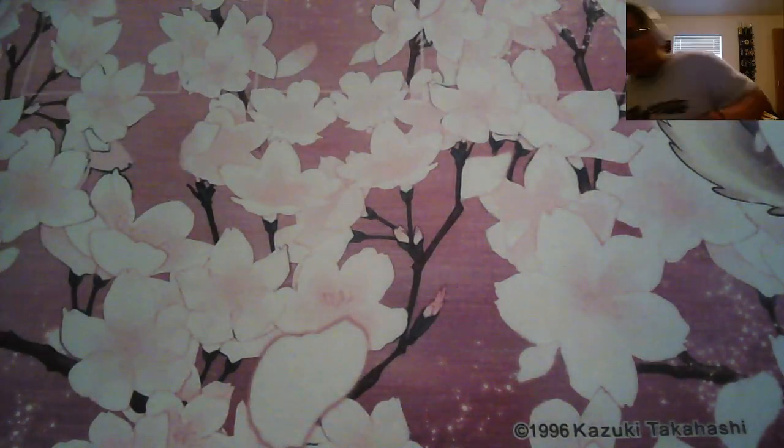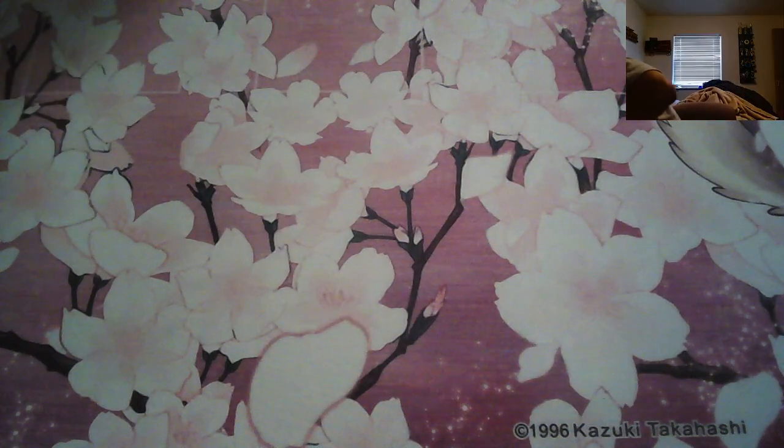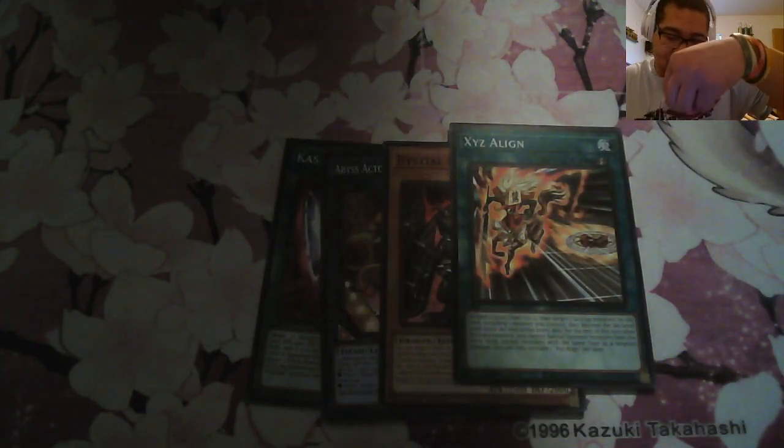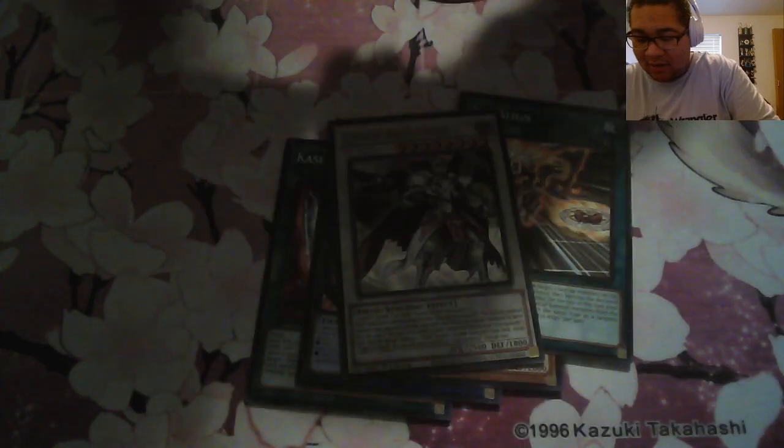As expected, I kind of lost on this. Wait — actually I have a pack on the ground I did not see! This might be a lucky pack. Let's hope for something good — I doubt it but you never know. Castura Overlap, Super Producer, another Baldric, XYZ Align. Oh — we got Chaos Arch Fiend! All right, well that wasn't bad.